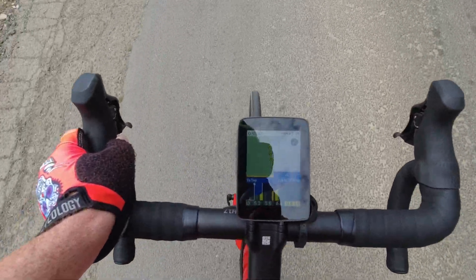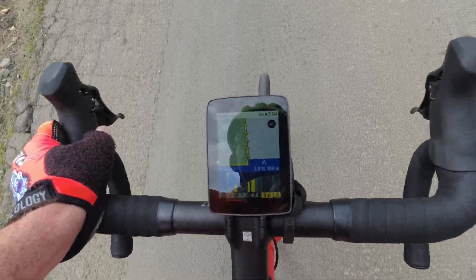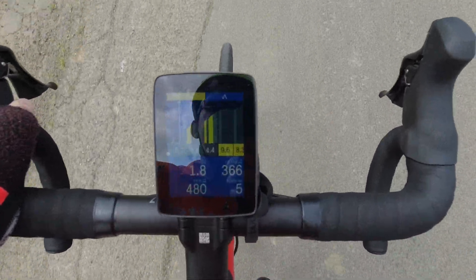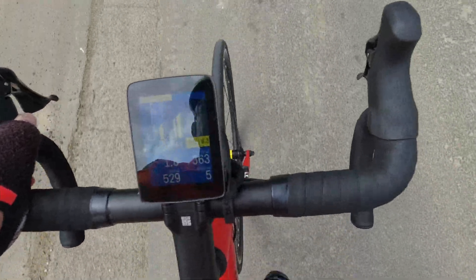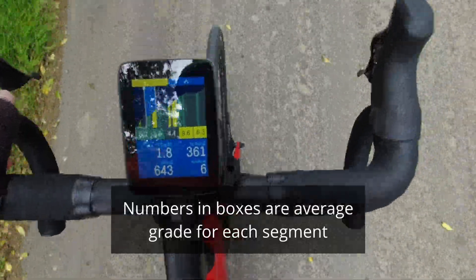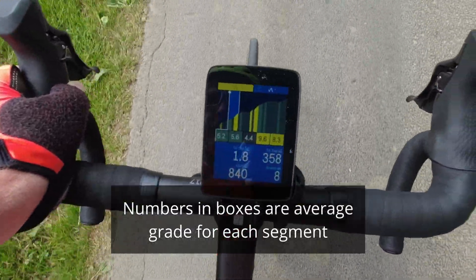Here we're heading up this road — it's on half screen with the route above, and I've just flicked it up. You can see the profile of the hill as I'm heading up. The distance to the top of the hill is shown in the top right, the current gradient is shown, and there are little segments telling you the grade of the hill as you head upwards.